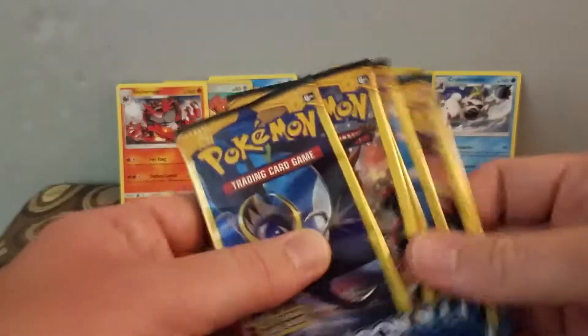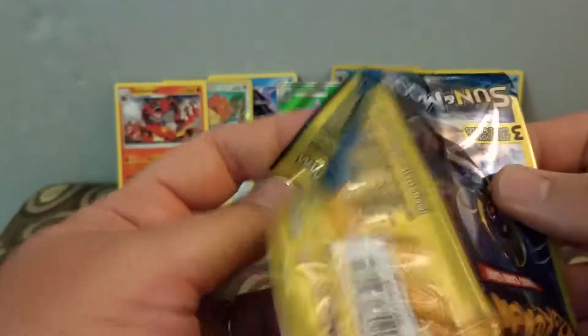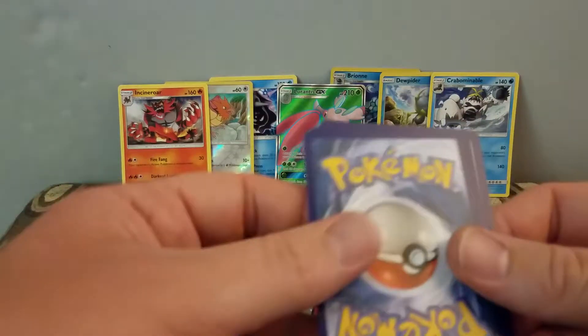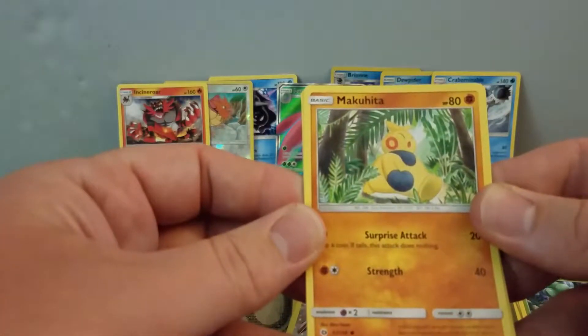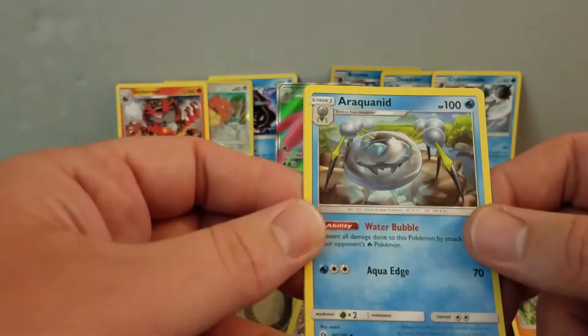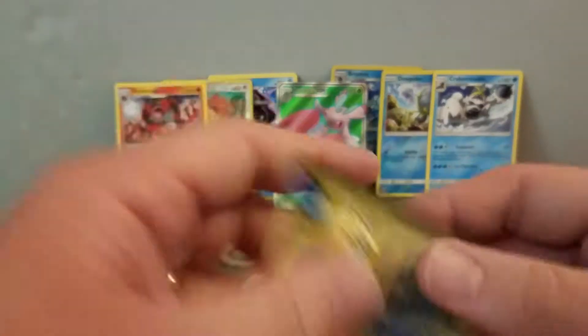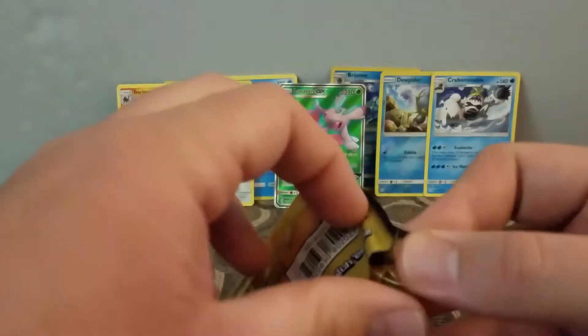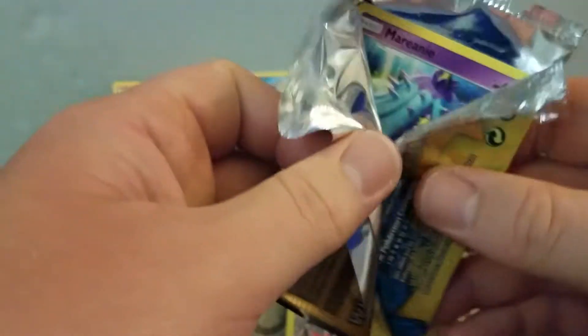Alright, so we have six packs left. I have a... Makuhita, an Araquanid, and a Cutiefly. I can buy the rest — there's only like 10 or 12 packs left.